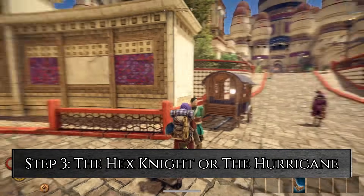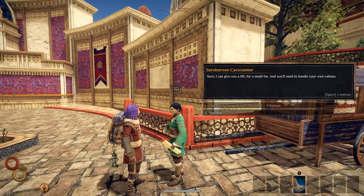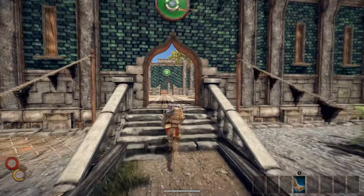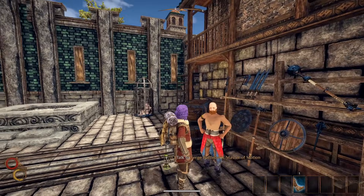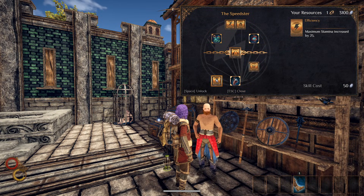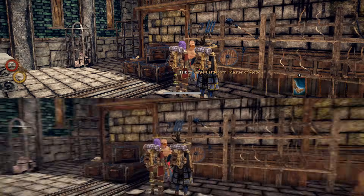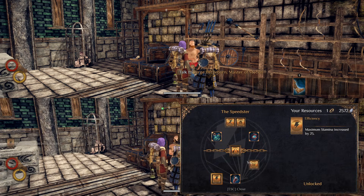Step 3: the Hex Knight or the Hurricane. Now that you've got most of your skills, it's time to head to Har Mountain and embrace the life of the Hex Knight or the Hurricane. First head over to Surge the Speedster and buy Efficiency and Metabolic Purge. If you're going to be the Hurricane, also buy Probe, Daredevil, Prime, Unerring Read and Blitz.